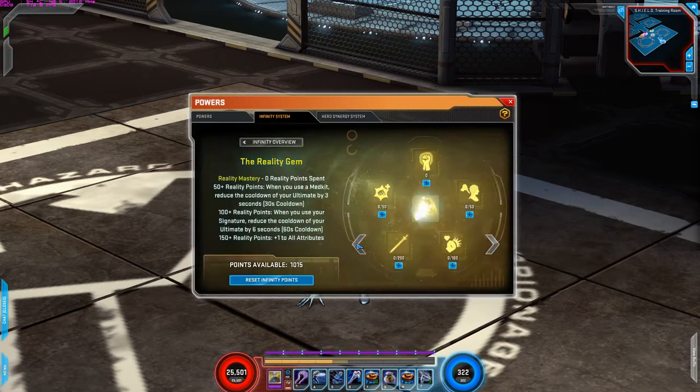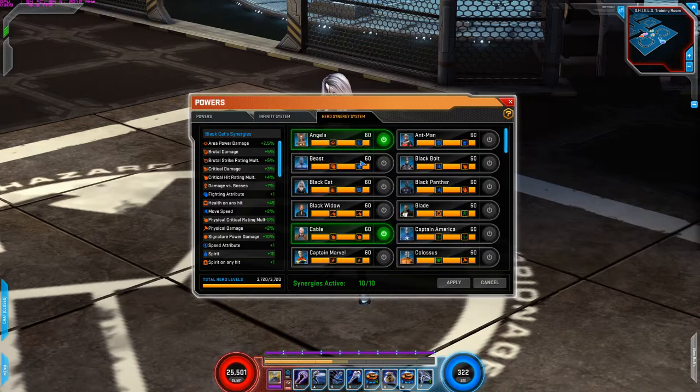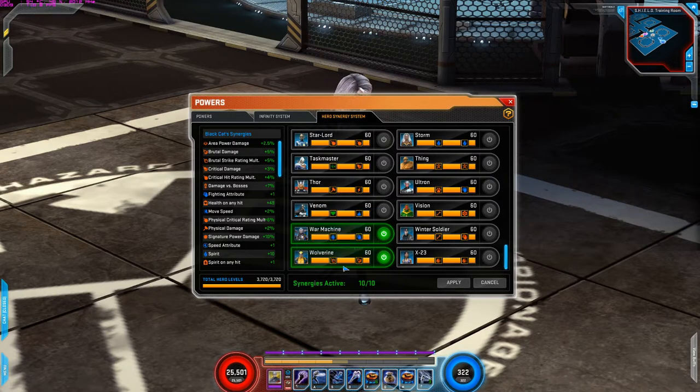Infinity Points — none were used. For Hero Synergies: Angela for the area damage and plus one speed increase. Cable for the critical hit rating multiplier increase. Dr. Doom for the signature power damage increase. Electra for the physical damage rating and damage to bosses increase. Hawkeye for the move speed and critical damage rating increase. Moon Knight for the critical hit rating multiplier to physical powers increase. Rogue for the health on hit and one spirit on hit. Squirrel Girl for the damage to bosses increase. War Machine for the ten spirit plus one fighting. And Wolverine for the brutal strike and brutal damage rating increase.